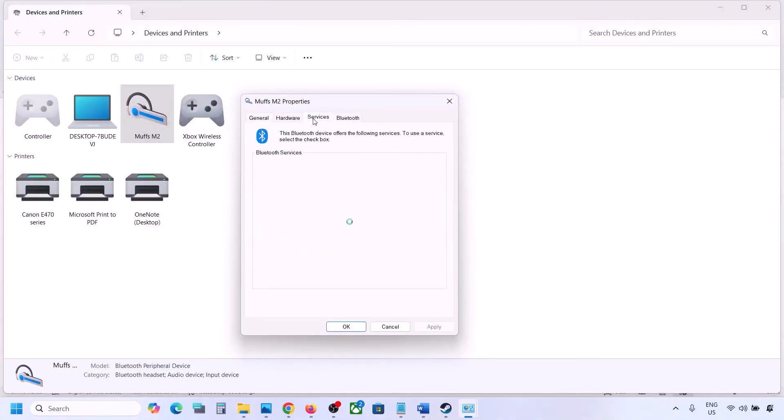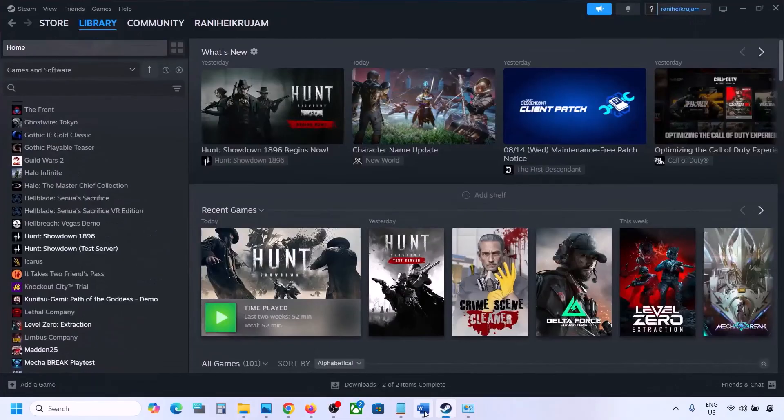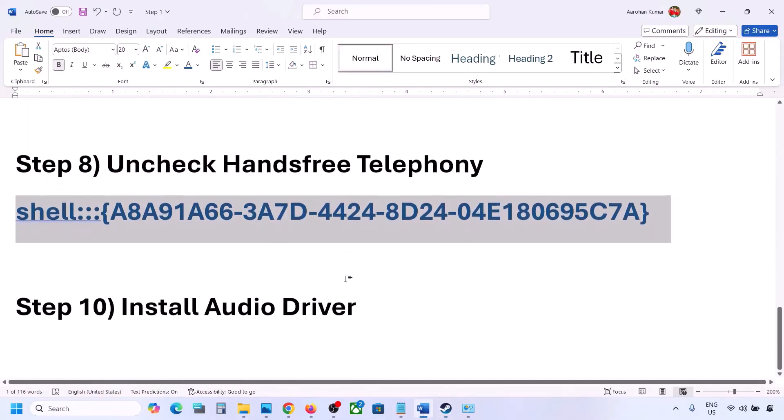Go to the Services tab. Over here you will see Hands-Free Telephony — uncheck Hands-Free Telephony, hit Apply, and then click OK. Now launch the game and check the sound.